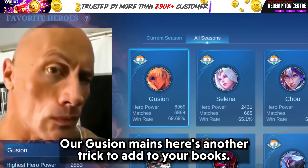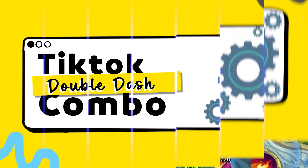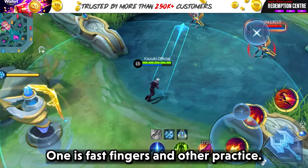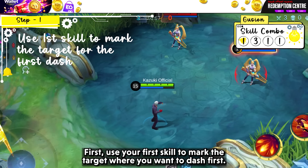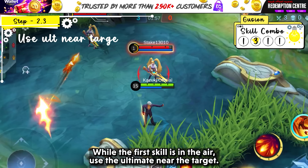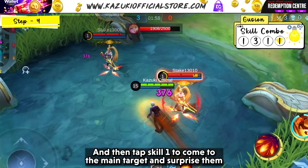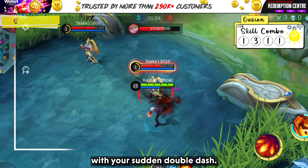Our Gushen mains, here's another trick to add to your books: the Double Dash Combo. To do this, you need to keep two major things in mind: fast fingers and practice. First, use your first skill to mark the target where you want to dash. While the first skill is in the air, use the ultimate near the target and tap skill 1 to send another tag marking them.